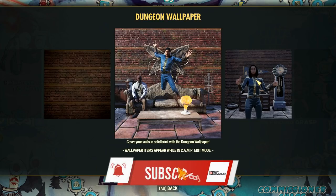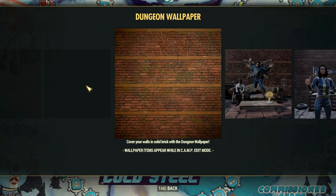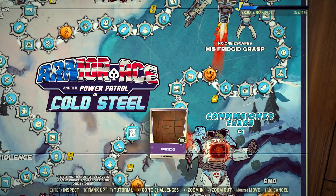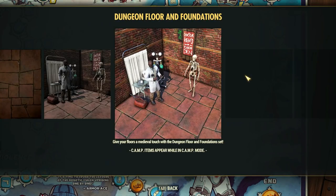Now let me show you the brand new entries — the dungeon wallpapers followed by the dungeon floor and foundations. These entries were not part of the board during the latest test experience, but now they are free to claim. I think that's all the major changes, but if I missed something, feel free to share in the comments.